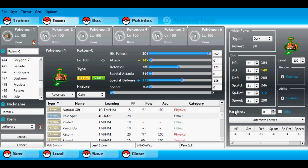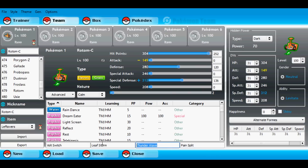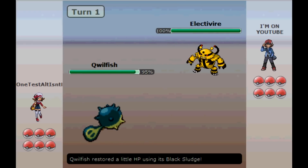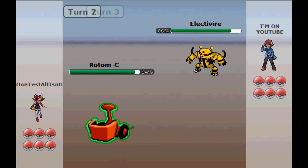On an offense team it can provide a functional pivot, coming in on something like Electross's Thunderbolt, then Volt Switching out to something that can take the Flamethrower and KO Electross, bringing in a Pokemon it otherwise couldn't. On stall teams it functions as a useful wall, synergizing well with bulky Waters like Omastar or Qwilfish. It also provides stall teams with momentum — for example, coming in on a Feraligatr's Waterfall, Volt Switching out, and deciding from there what to bring in.